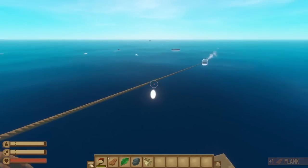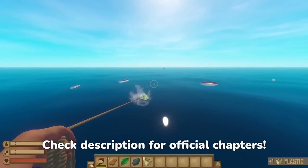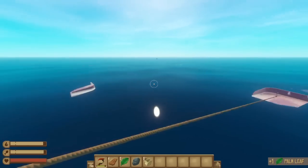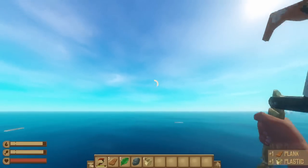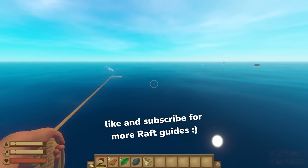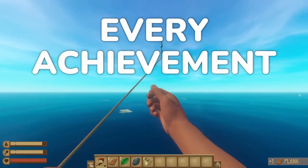To make everything a bit cleaner and easier to understand, I've broken up the achievements into a few sections, which should also make it easier to avoid spoilers. We're going to start with all of the achievements that don't require you progressing through the story at all, and then handle things from there. If you find this guide helpful or just enjoy the video, consider leaving a like and subscribing. But without further ado, let's get into every achievement in Raft.